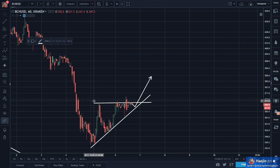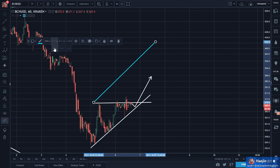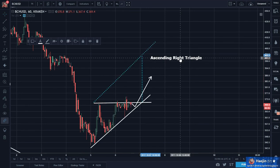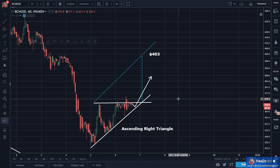And the minimum target — I draw a line parallel to the rising line of the right triangle, go to the apex where the horizontal and the rising line meet, and I draw a vertical line until it meets the parallel line. That gives something above $403 for this. Let's use that and put that here. That's the potential target for that.